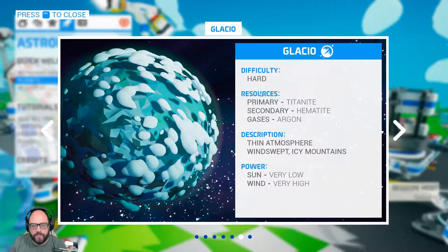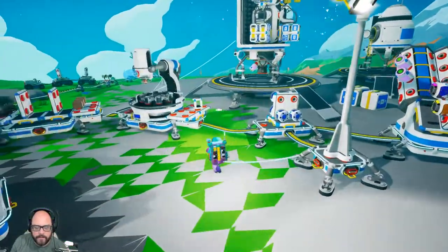Titanium is the primary resource and I still haven't seen natural titanium — we always trade for it, so I'm looking forward to hopefully finding it. The only gas it has is Argon, and I feel like I have plenty of that already, so I'm not even going to bother with an atmospheric condenser. I think I have everything I need, so I'm going to head off.